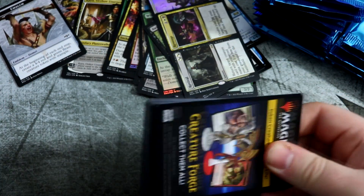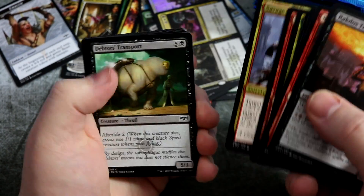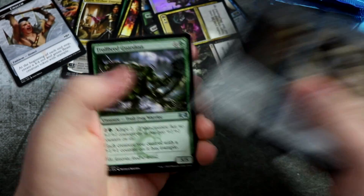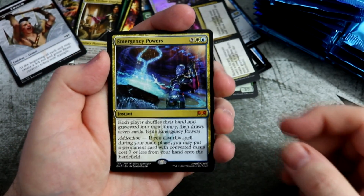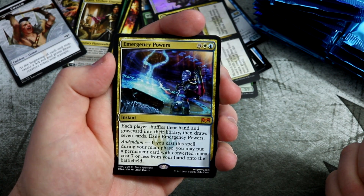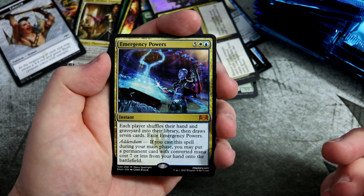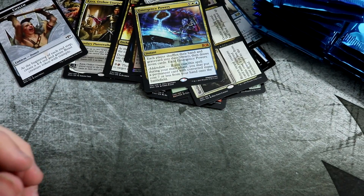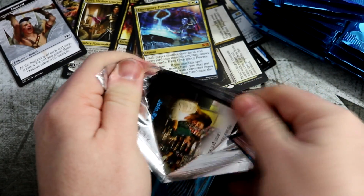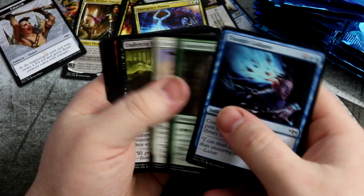So how did you get on at all your pre-releases? Unfortunately I had to work — I rushed out this morning just to get a booster box and I've got to go to work after this video is recorded. And we get Emergency Powers — nice mythic there. Each player shuffles their hand and graveyard and then draws seven cards, but if you do it with addendum you get to put a permanent onto the battlefield as well. That's a pretty sweet card. It's going to go in EDH potentially. I think this set is a great set for EDH — EDH and pauper, I think it's a pretty good set for that.